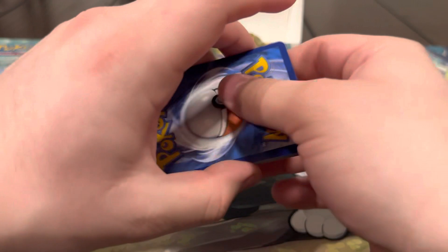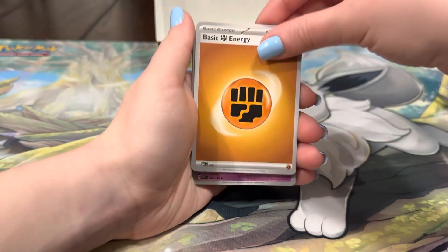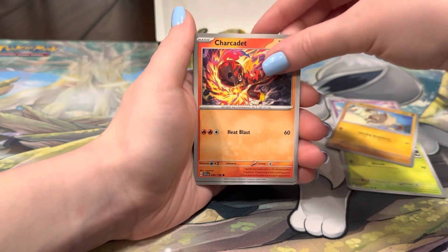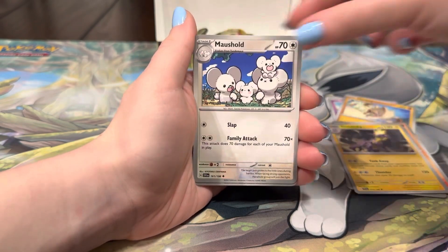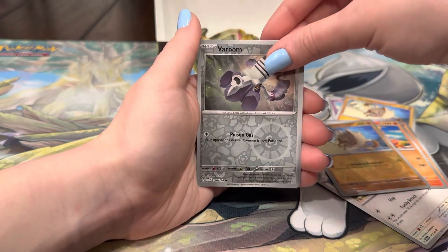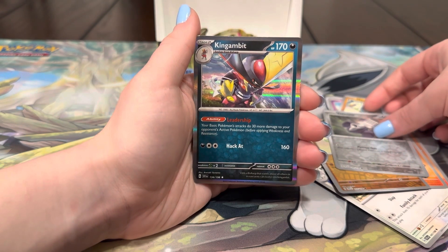Last pack of magic — come on! Energy, Flittle, Shroomish, Manky, Chardit, Toxtricity, Mossholes, Manky, Varoom, and the last card is a King Gambit — but we'll be right back with the recap.